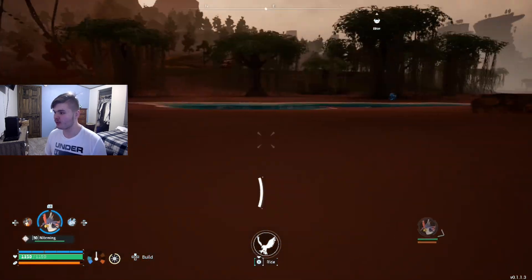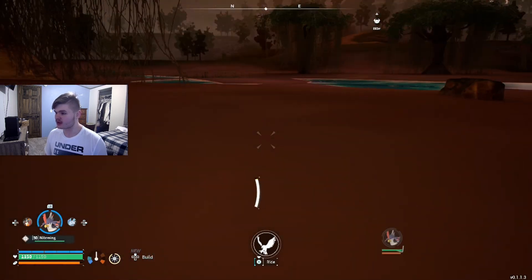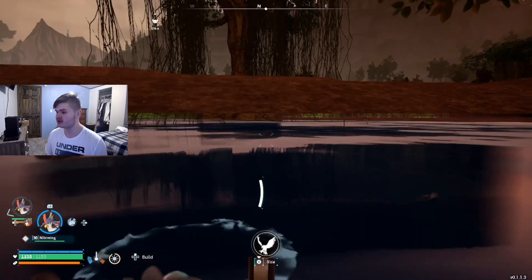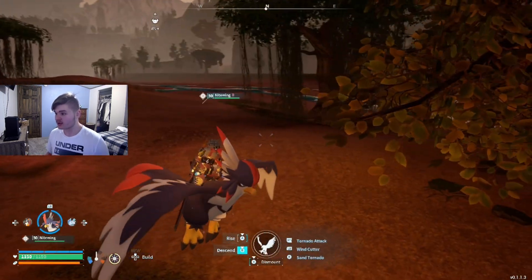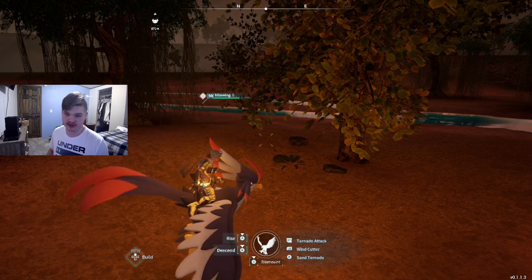Obviously I kept going forward, but after that certain point I just fell through the ground and couldn't get back out. And as you can see, it's doing this weird effect right here where I'm stuck under the map. However, luckily I have Nightwing on me, otherwise I probably would not have been able to escape.